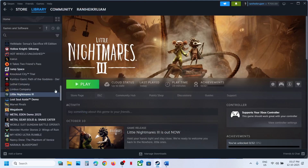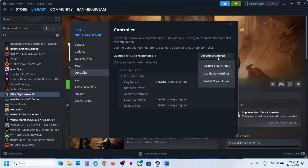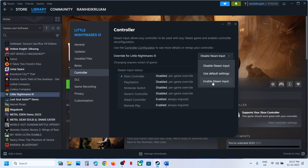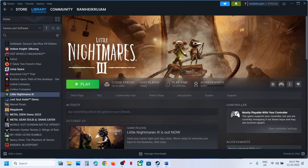To do this, go to your Steam library, right-click on the game, select Properties, and then go to the Controller tab. Over here you can select 'Disable Steam Input', launch the game, and then check. If it's still not working, you can also try enabling Steam input to see which one works for you.